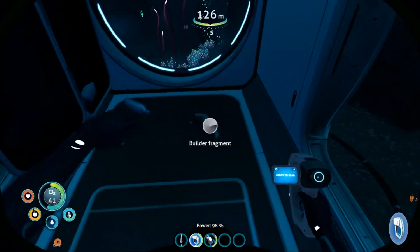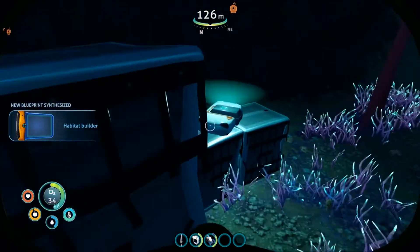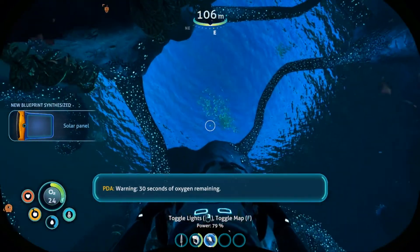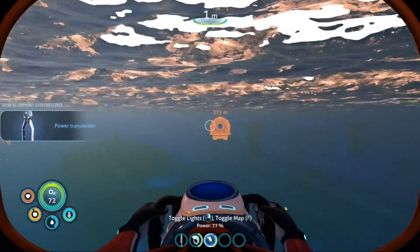Head in. You should see a fragment. Head back out and you should get a chip that gives you the bioreactor. Quickly head up to get some oxygen and then head back to your life pod.